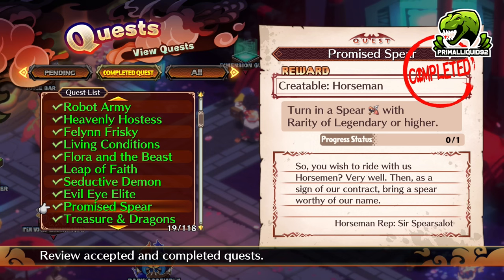Next up is Promised Spear, which unlocks the Horseman. You need to turn in a spear with a rarity of Legendary or higher. This isn't actually that difficult to get — you probably won't get it from hospital rewards, but as you start going through the Item World you'll easily be able to get one. You can also use the Neverworld Research to get Legendary Spears, or get them as rewards from normal stages. Any Legendary Spear will do — super easy.